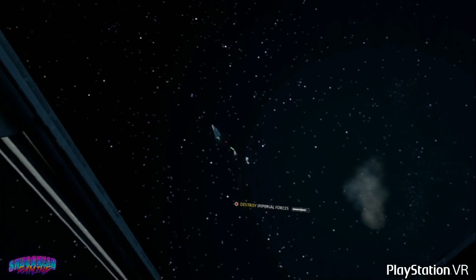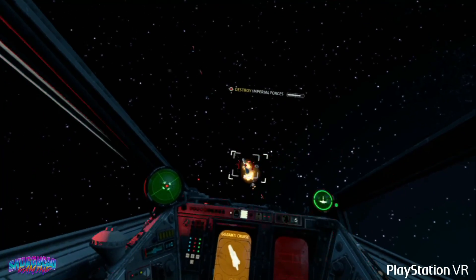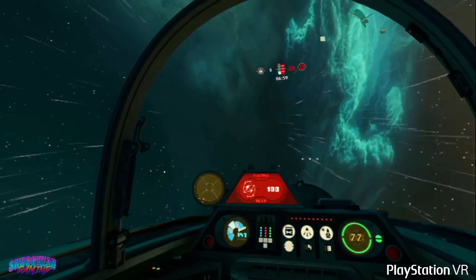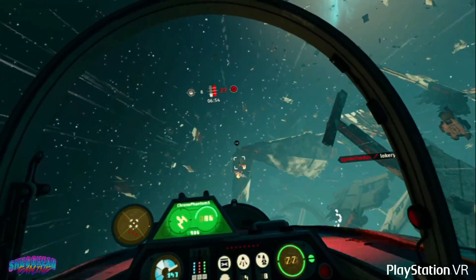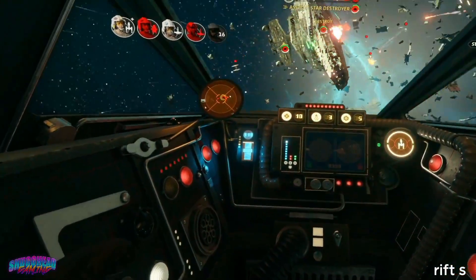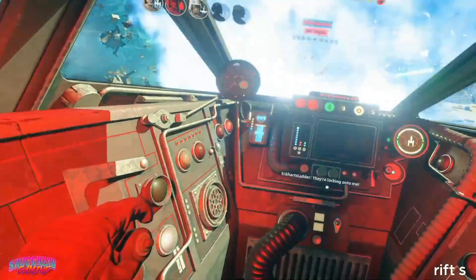Squadrons, like XVT before it, puts the online dogfighting aspect right up front, offering two modes to choose from. The first, Dogfight, puts you in one of two squads of five, consisting of a showdown between the Empire and the New Republic. Matches are essentially team deathmatch and take place in smaller maps to keep the pace up. The second mode, and really the game's showpiece, is titled Fleet Battles, and sees the same 5v5 team setup but with the addition of AI reinforcements on both sides and, more importantly, the introduction of hulking capital ships — the key to victory, as the objective is to take down each other's capital ships.